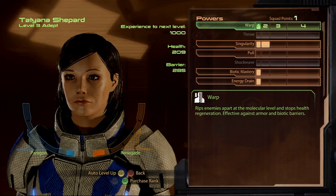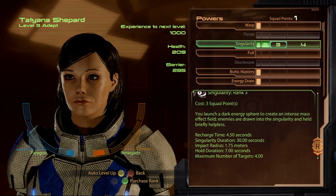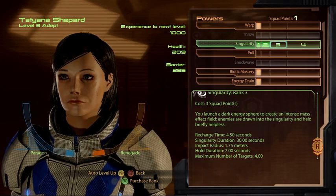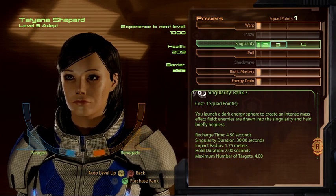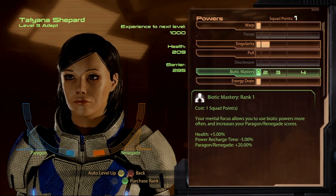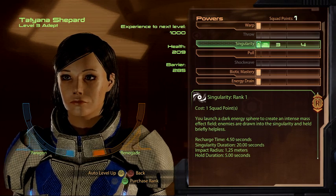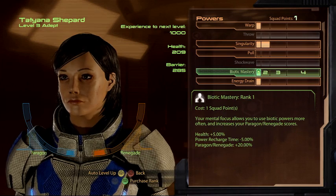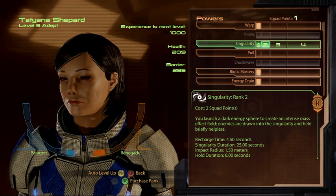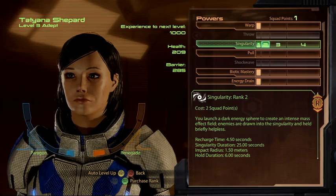My main goal is to get at least a 1.75-meter radius on Singularity, so that when somebody's hiding behind cover and you toss a Singularity at them, it can dig them out even though they're behind it. Getting that recharge time down is another priority. Right now I have a 10% bonus with the visor - that's 0.6 seconds on Warp and almost half a second on Singularity. Singularity is going to be my main power, mainly to hold enemies in place. It's got a hold duration of 6 seconds.